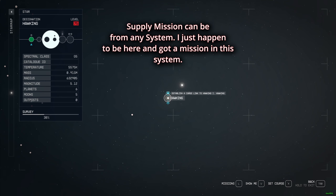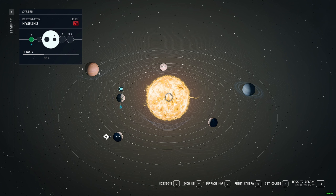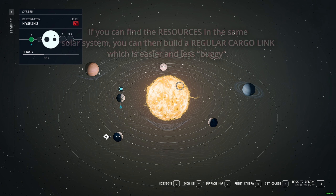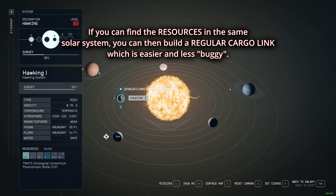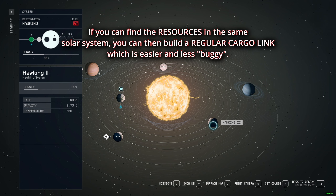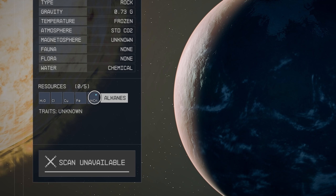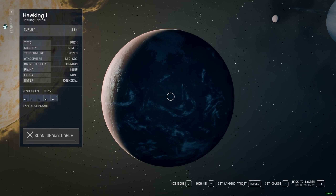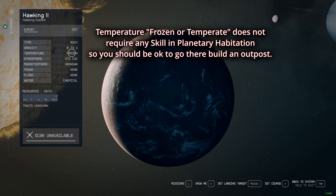There are other supply missions that are lower level. The thing about the supply mission, if you want to make it easier, is that it's better if you do a cargo link inside the same system and find the mats that you need. Right now the mats that I need is Alcanis. So Alcanis is over here. If I make an outpost here I'll be good because the temperature is frozen, so I don't need a special skill point in planetary habitation to come over here.